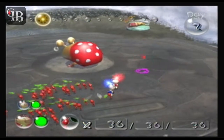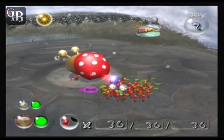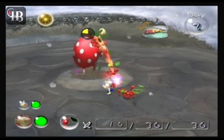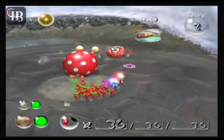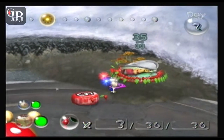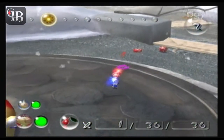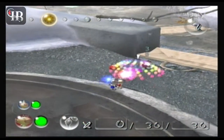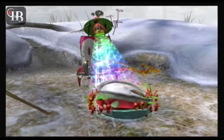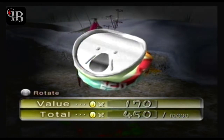Used to be called the Spotty Bulborb, now it's just called the Red Bulborb. Two ways you can take this guy down: you can do what I like doing and just throw Pikmin on there, or you can rush him — because I love throwing. Taking him down like that is much easier. We can take him back to harvest but instead we're going to take back this pile of junk. And the Pikmin take the pellet — not the Bulborb, thank you.